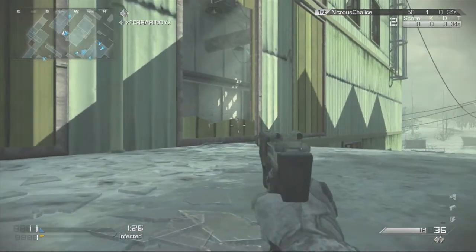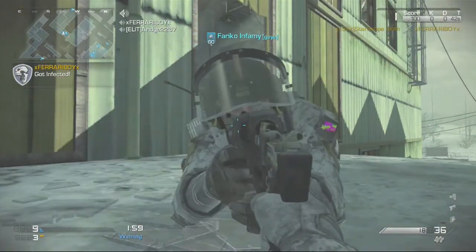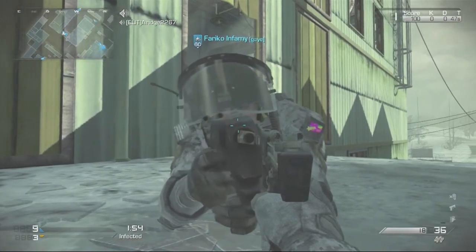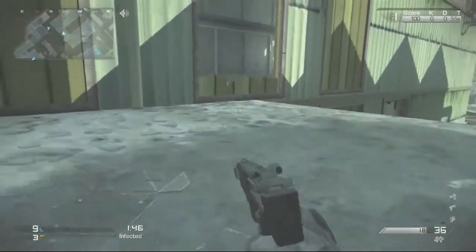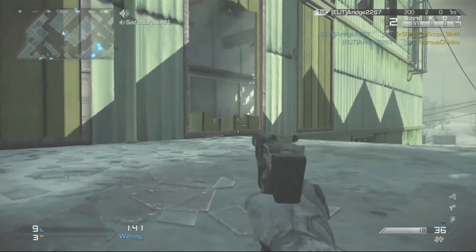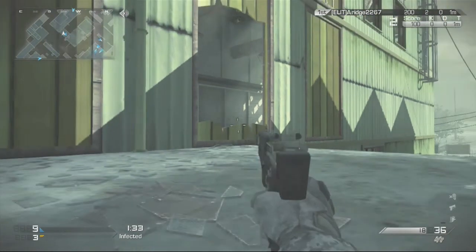This first part of the gameplay is going to be really slow paced, but once people start dropping it should go pretty quickly. There's our first victim. Now I have C4s too, but we need to use them at just the precise moment. You need to get as far over to the left as you can without getting prone blocked, and you can also get hit by throwing knives from over there, which really sucks.